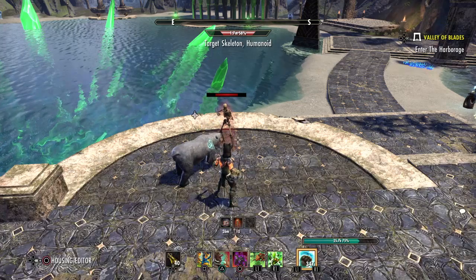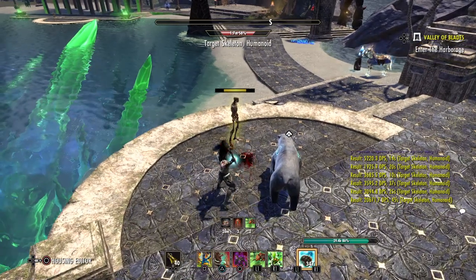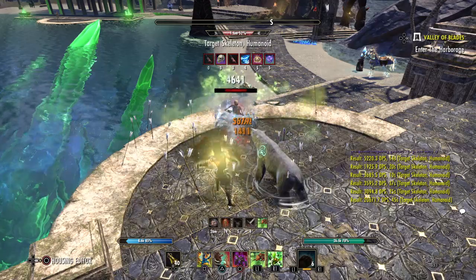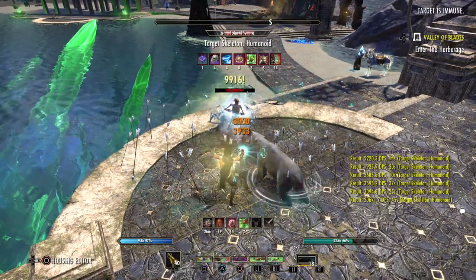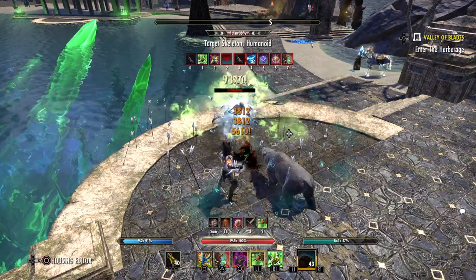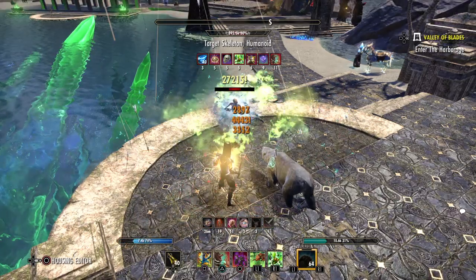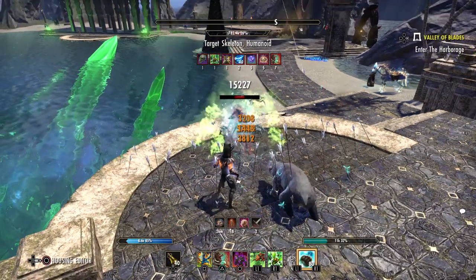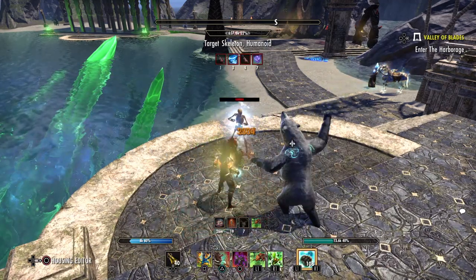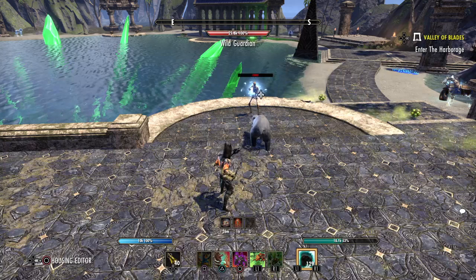Here's the rotation including the bear: Sub Assault, Endless Hail, Consuming Trap, Sub Assault, Bear instead of Cutting Dive, Barb Trap, Sub Assault, Cutting Dive, Swarm, Sub Assault, swap, Endless Hail, Consuming Trap, Sub Assault, Cutting Dive, Barb Trap, Sub Assault, Cutting Dive, Swarm, Sub Assault, swap — and so on. Light attack between every skill. Make sure when swapping to the front bar after casting Consuming Trap that you get a light attack in before Sub Assault — it makes a damage difference.